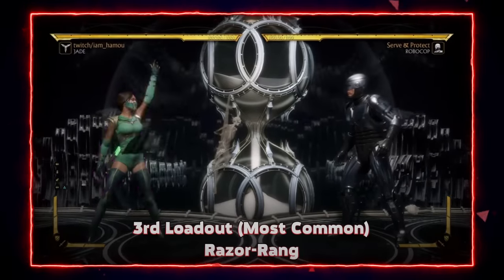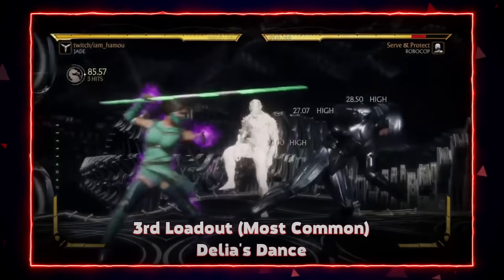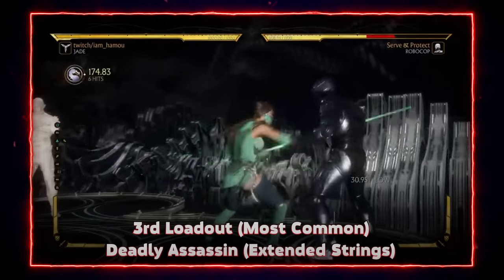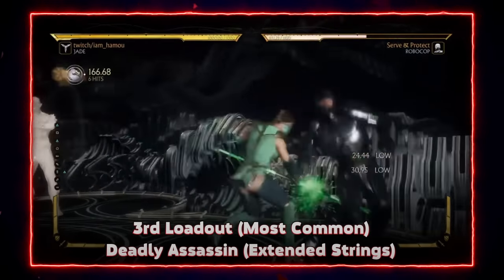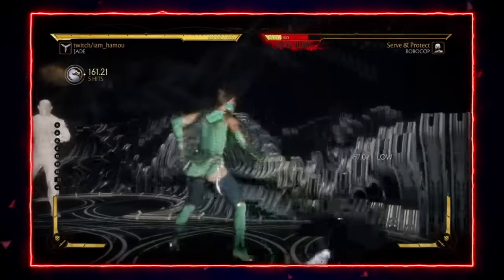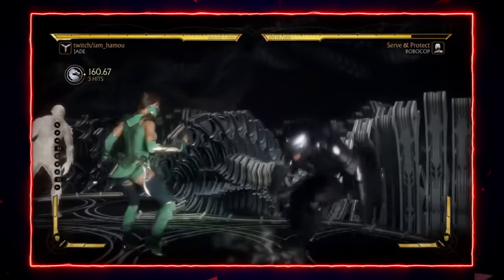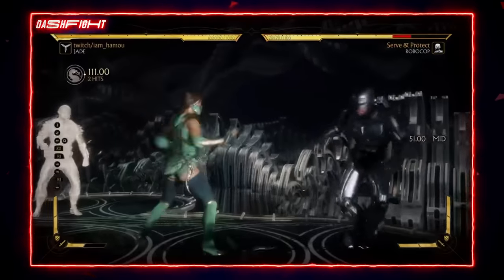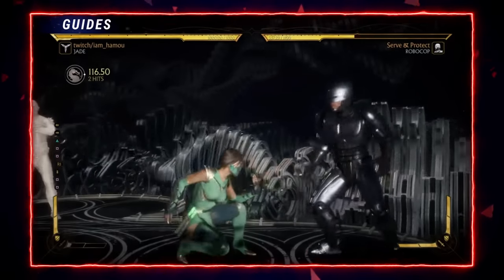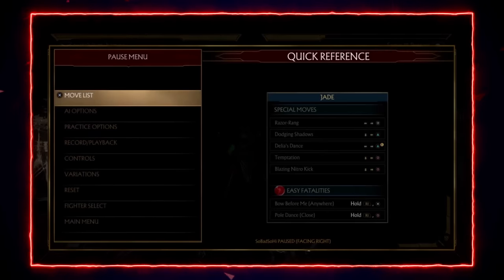For the third variation we'll talk more about the up close options. The extended strings allow her to get slightly more damage for free and push her opponents to the corners. You could even cancel them into Delia's Dance because they have gaps, so you could mix your opponents with trying to interrupt. The second extended string starts with standing three and the third one starts with standing four. The air razor is really good in general, and the slide also helps her up close gameplay.